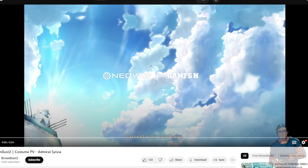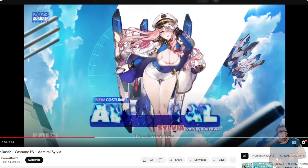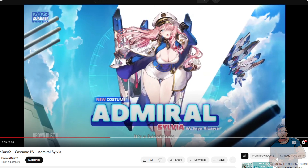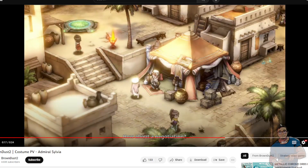I'm just going to make the necessary adjustments in order for us to be able to listen. Let's start. Okay, so this is Admiral Sylvia — you can see she looks like she's in the navy. You can see some robot guns there and you'll be able to see her roaming around.